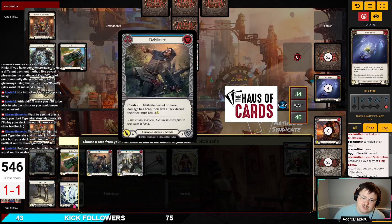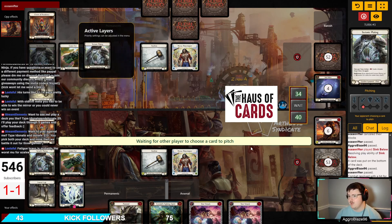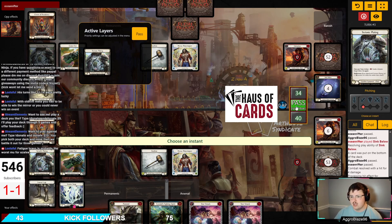So now I know that my first pitch stack hand — I went two blue sixes, a blue eight, and a Rouse the Ancients — so I know that I have a go-again hand.